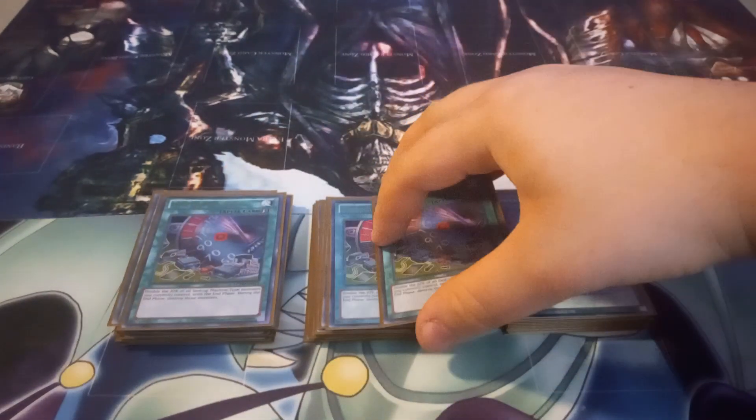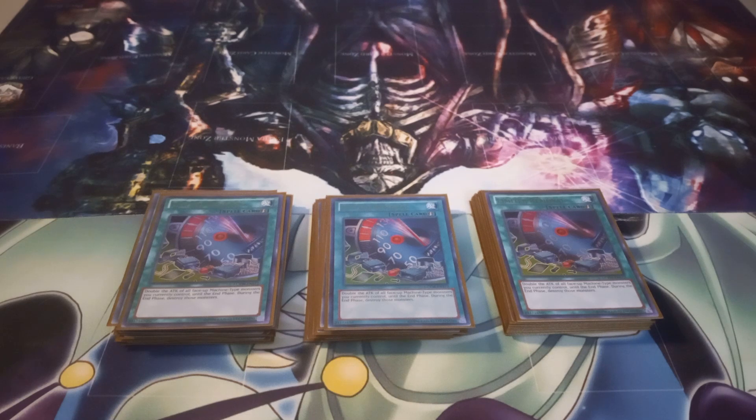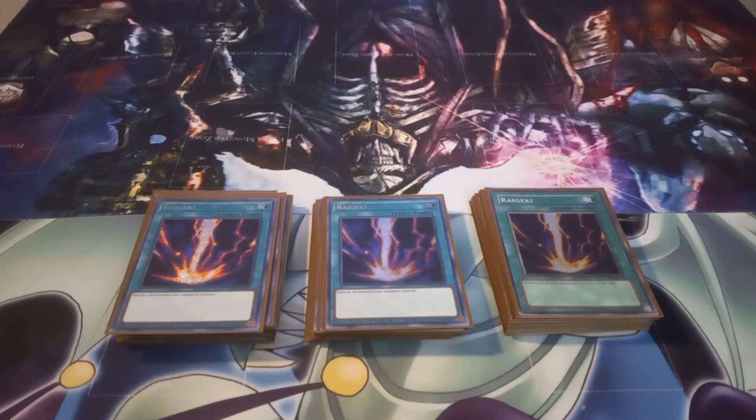I play three copies of Limiter Removal, which doubles the attack of all machines on your field but destroys them during the end phase. If Cyber Eternal is in the graveyard, you get to keep a double-attacked Cyber Fusion Monster. And if you combine it with Power Bond, you get a quadruple-attack Cyber Dragon, which is hilarious. I play three copies of Raigeki. These would come out for probably two Galaxy Soldiers and Cyber Eltanin. But for now, Raigeki is in here because it's a decent bait card when your opponent has one or two generic negates — it'll automatically eat up one of your opponent's negates. I also like having the option of a go-second card since I've been losing the die roll a lot.